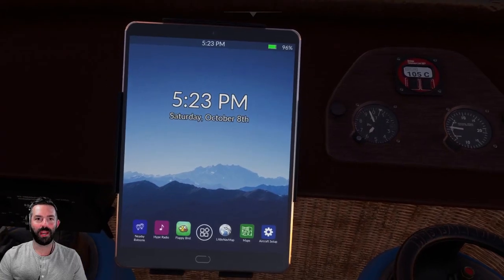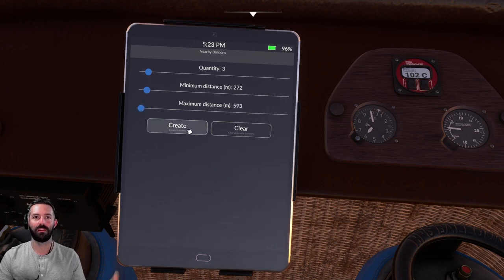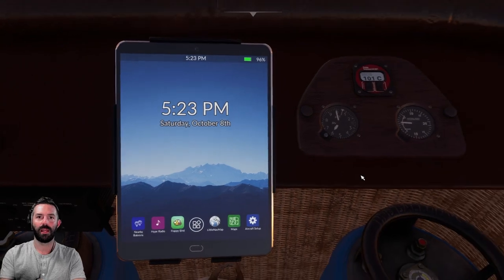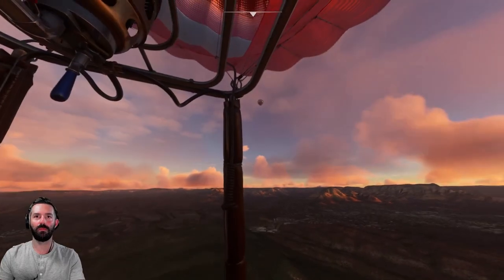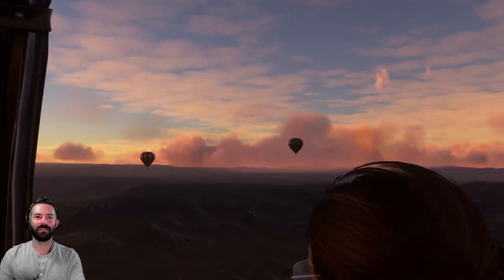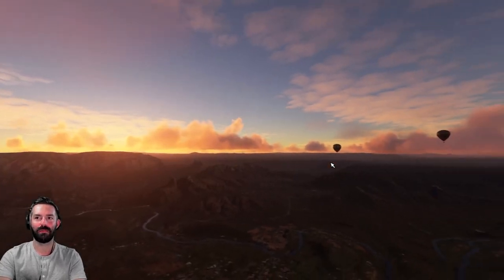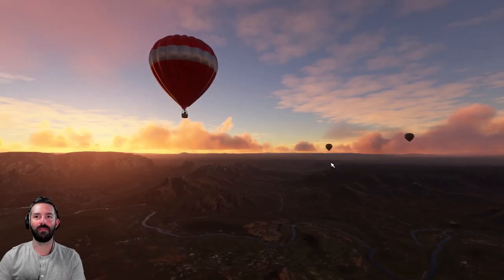You are able to create nearby balloons — let's do that right now. We'll create four nearby balloons with a minimum distance of 200 meters and maximum of 500. As soon as I hit create and go back to the home button... there's one right there! We now have other balloons around us, which is very common when you go ballooning — you're usually going with other balloons. It's a balloon party!